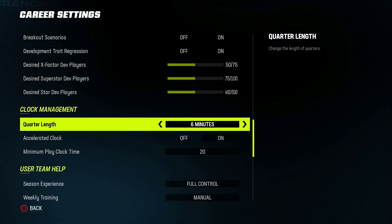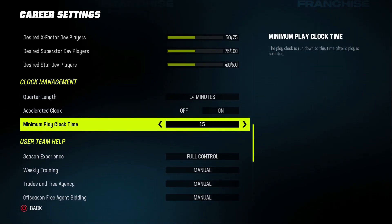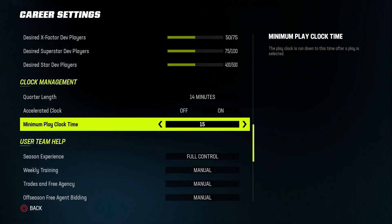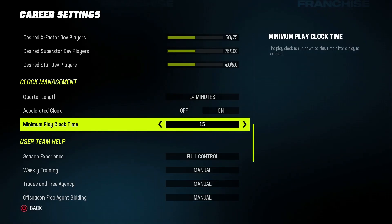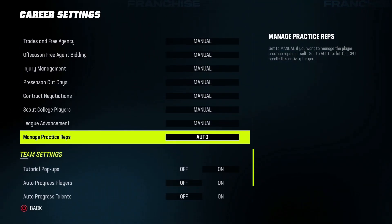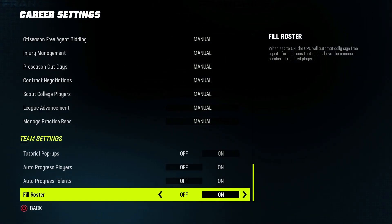For clock management, this is based off of how you run your franchise. I run 14 minutes and 15 seconds — this is what we use in the RFL and I've adopted it here because I think it gives a really good balance of gameplay while ensuring enough plays are called to make it a realistic amount. Down here for the settings I want all of this on manual, even practice reps, so make sure you go down and turn practice reps to manual.